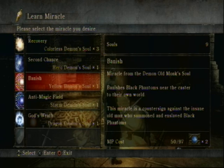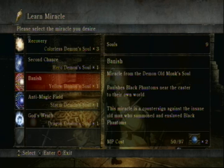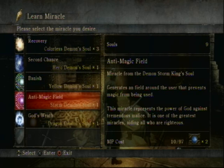The original heal spell works just fine either way. Then we have Banish from the Old Monk's Soul — it banishes Black Phantoms near the caster. It's not very useful, honestly. The Black Phantom has to be near you, and if they hit you they automatically interrupt the spell. You'd probably be better off just fighting them.